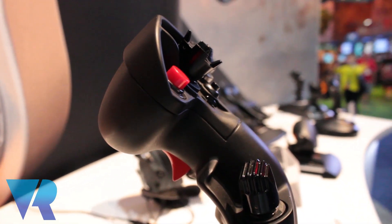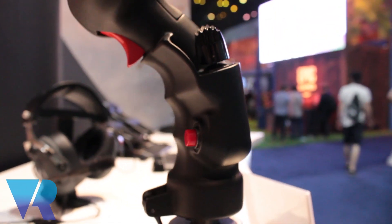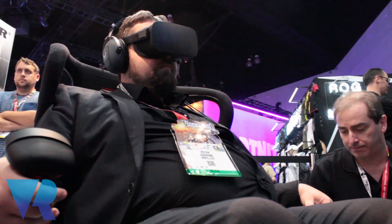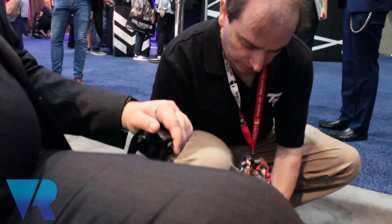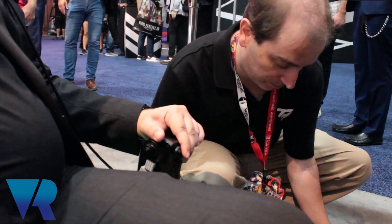Here at E3, especially on the flight side, we're going hard this year in new products on flight. We've got three new products that we're really showcasing: a brand new set of rudders based on a pendular system, a gaming headset which is licensed by the US Air Force and designed to look like an actual pilot's headset, and the new add-on flight stick, which is based on an F-18 Hornet and is compatible with our existing HOTAS Warthog system.